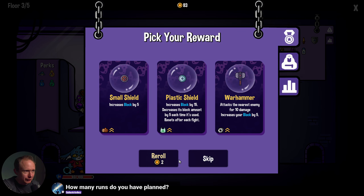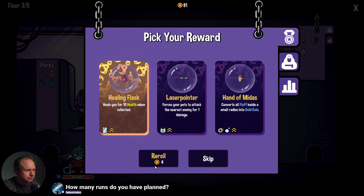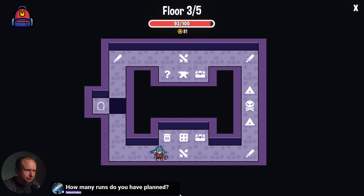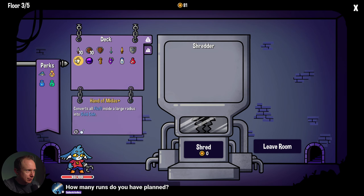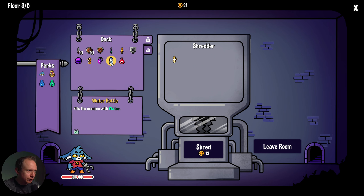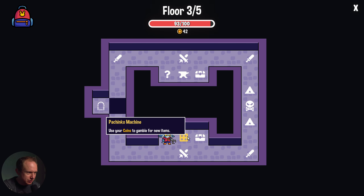I think we can do better than all of this. Plastic does not float. I think healing flask is a good one. We will shred the Midas gauntlet. I think we like water bottle. Let's shred one little shield because we picked up a metal shield. I don't think the small sword is doing much for us. Shred those three — thin to win, keep things consistent.